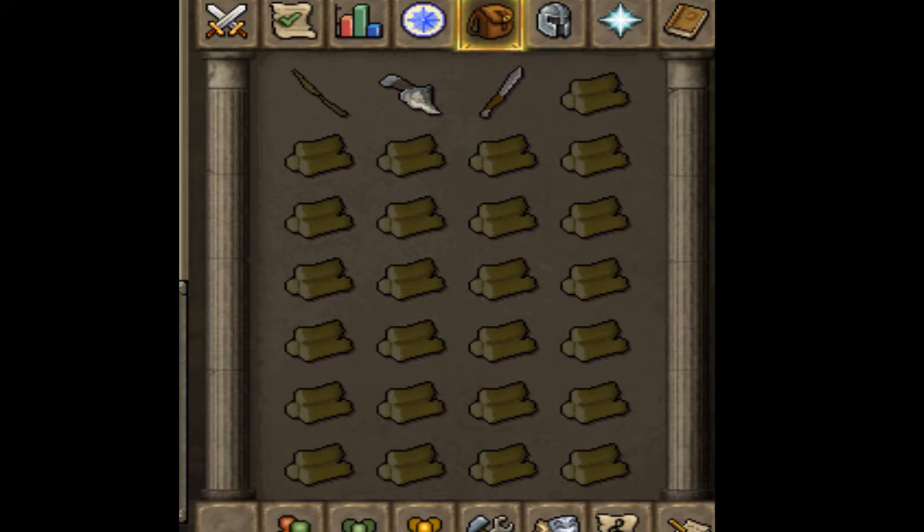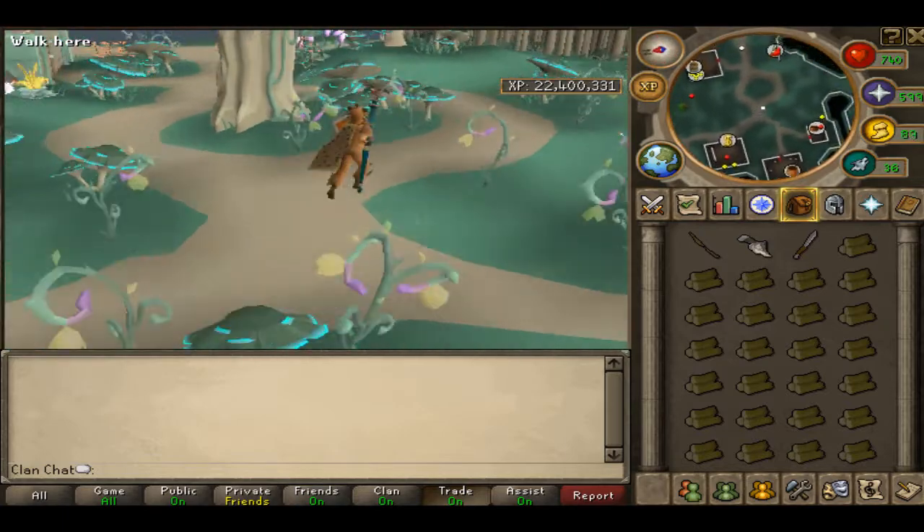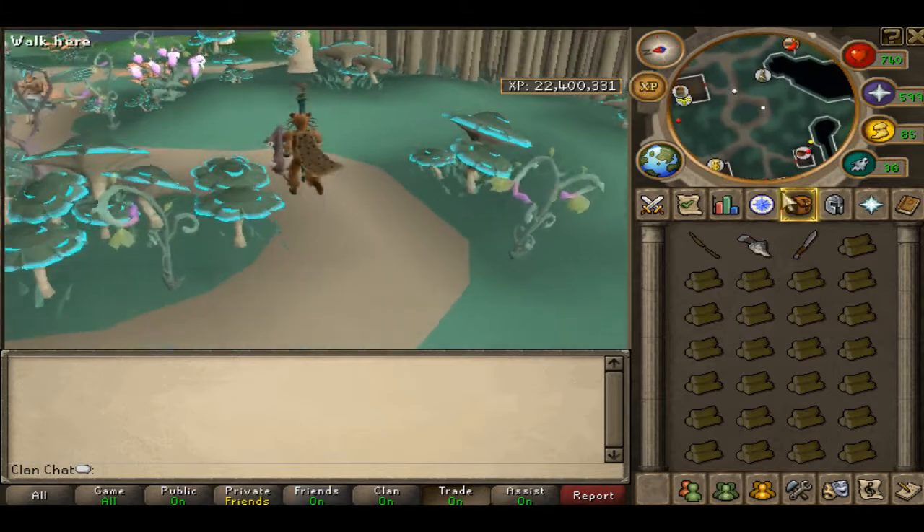I feel that this lessens the boredom you might feel from just staying in one area and doing the same thing over and over again. On to the run itself — from the bank here in Zanaris, you're going to run down south-east to the fairy ring.